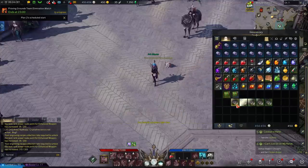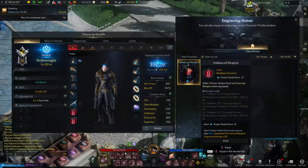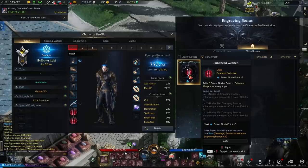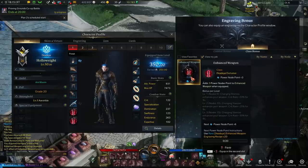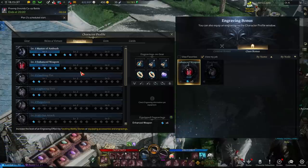There are also tiers to engraving books. At uncommon rarity, each book gives you three power node points. If it's rare, the next tier, each one gives you six per book — so instead of three plus three equaling six nodes, you'd have six plus six equaling twelve, which activates level two. It goes up further: epic gives you nine per book and legendary gives you twelve per book.